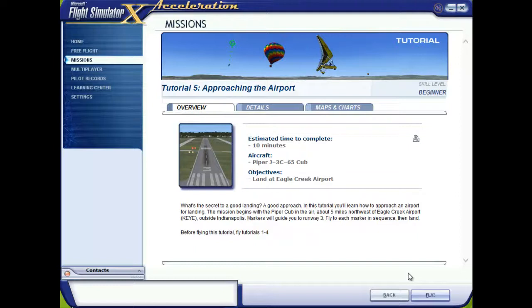This mission begins with the Piper Cub in the air, five miles northwest of Eagle Creek Airport outside Indianapolis. Markers will guide you to runway three. Fly to each marker in sequence, then land.